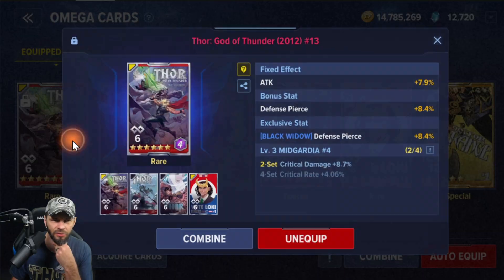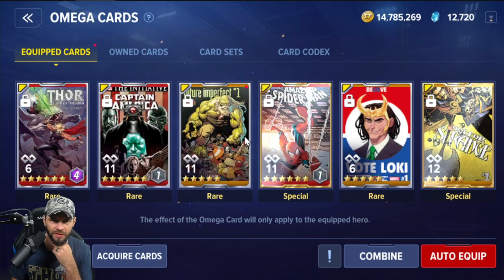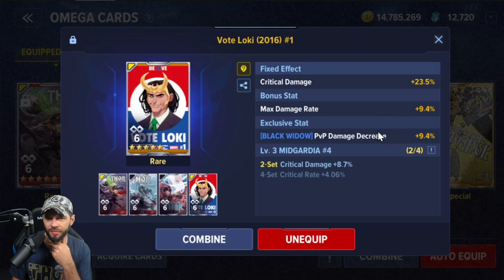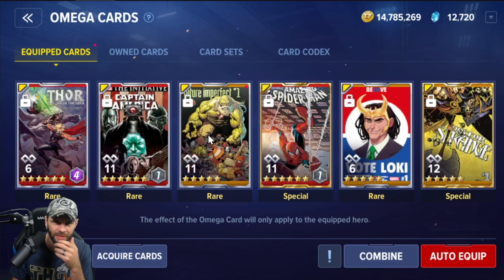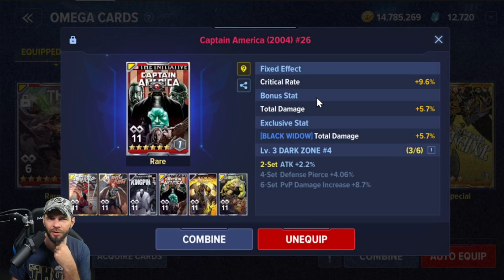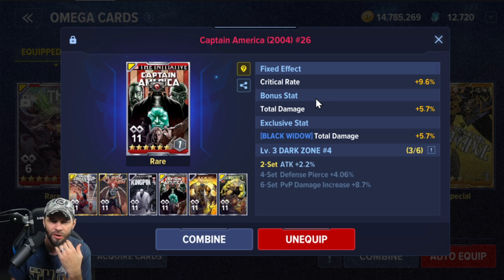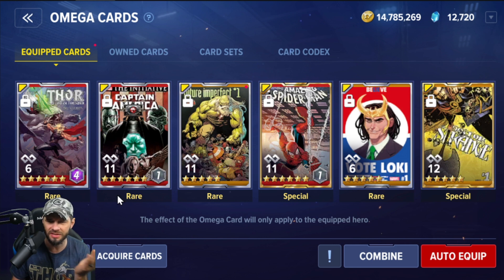I've got these two — defense pierce, and defense pierce is all the rage at the moment. We're still trying to figure out what's going on with the stats. I got a good roll with a four on that six-star, with additional defense pierce. My Loki card is PVP damage decrease max damage rate — don't love that but it's not bad. The other two cards I like to run are the Future Imperfect with ultimate gauge recovery, which also has more defense pierce — nice. And I've got a card with crit rate on it that I do like, with a lot of total damage on it, currently a six-star.